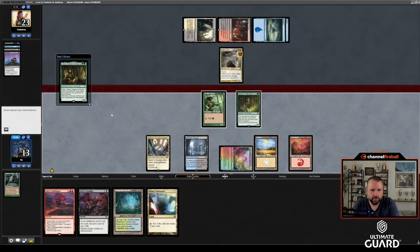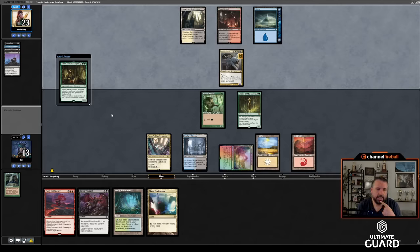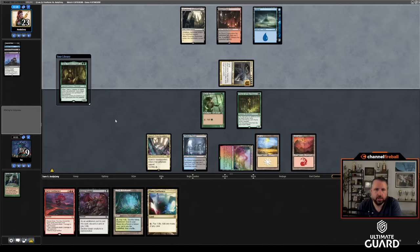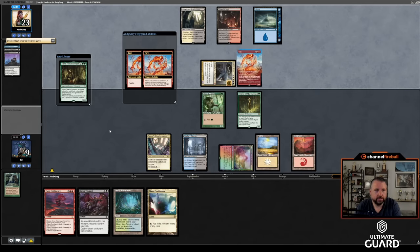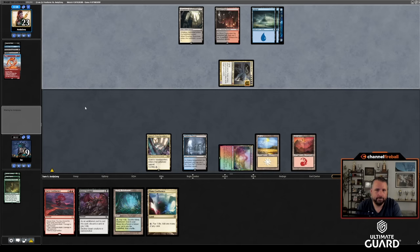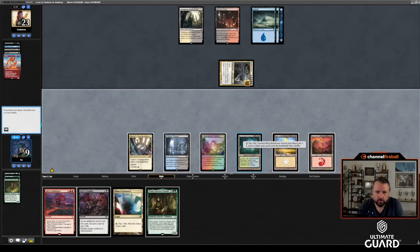I kind of hope he sneaks in Kozilek this turn, because I'm taking some damage off this Ashen Rider. Maybe he doesn't have the red mana for that — maybe he just has Sneak, go. I feel like if he had Kozilek he would've Furied me too. Pitching Sneak. I'm at nine. He could have breached but didn't. I'll get Taiga, Titania, and get Misty Rainforest. Past the turn. So I go to four from this Ashen Rider.